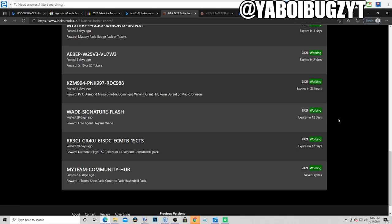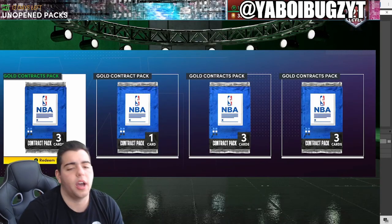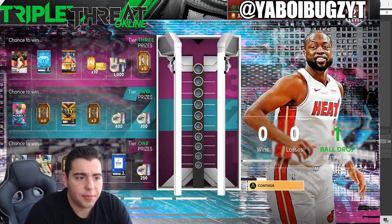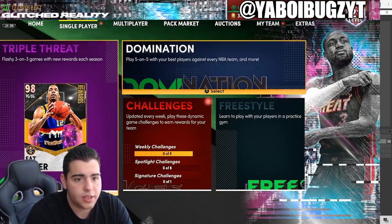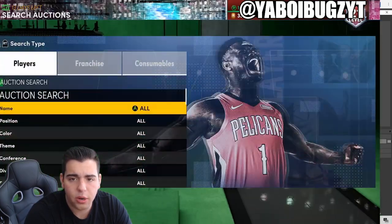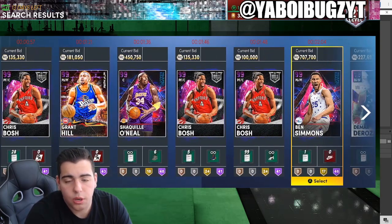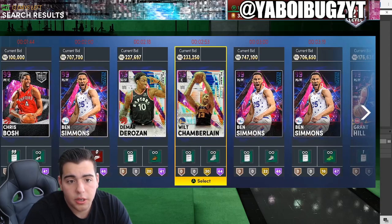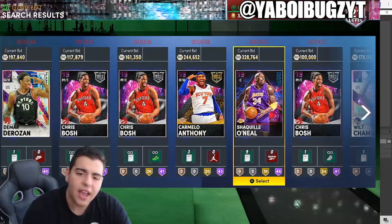If you're paying attention to the boards, it's crazy. TTO is decent but Triple Threat Offline is absolutely incredible. Dirk is on there — check Will's price, he's got to be close to buyout. Curry's around 320. I don't think it's worth it — I'd rather get the opal because the dark matter is way too expensive, but Will is still pretty expensive.